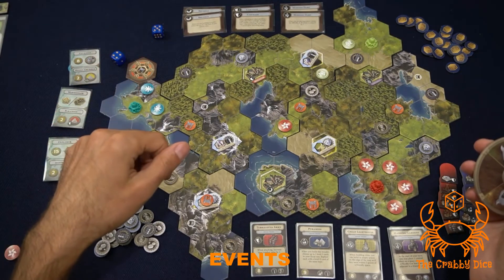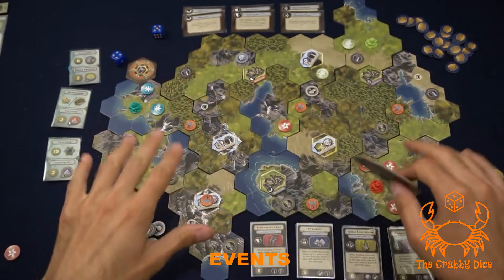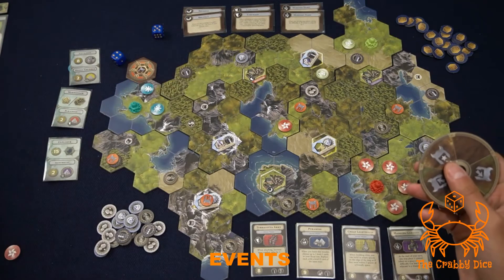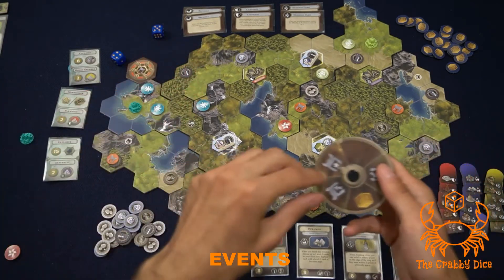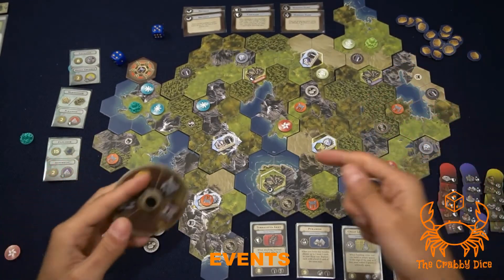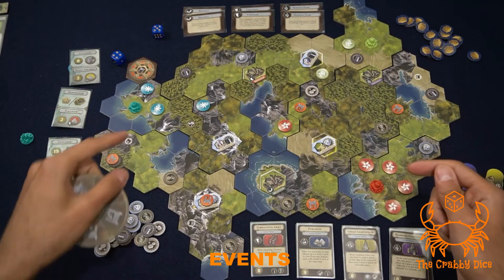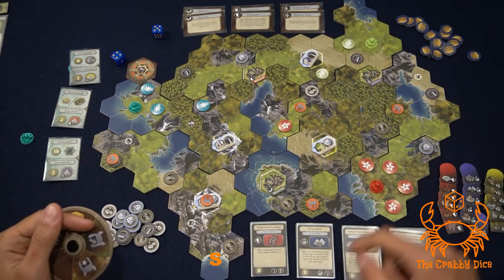Attacking a capital means the player discards two trade goods and the barbarian is repelled. Both helmet-with-arrow events work the same way. The star event means all barbarians respawn - if no token or city is on a barbarian space, they re-enter the board. The crate event means each player gets a trade token for each mature city they have on the board, placed on any of their focus cards. A mature city is one completely surrounded by that player's tokens - water does not count as available terrain.